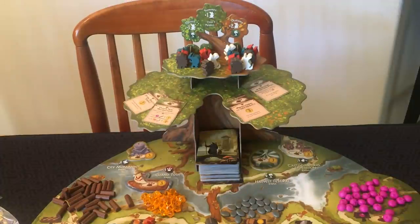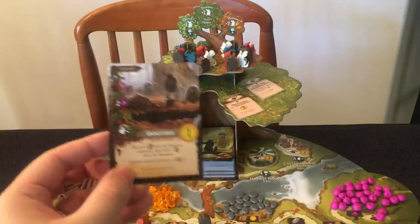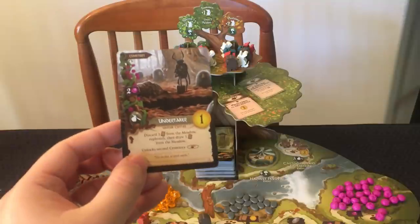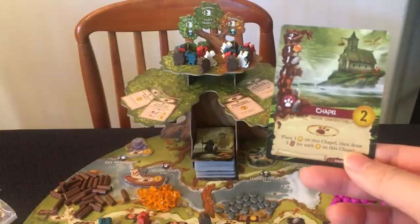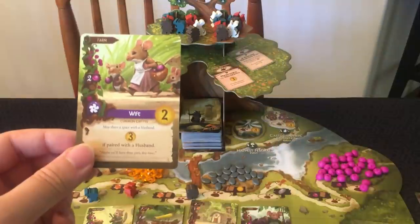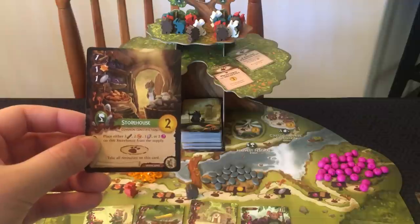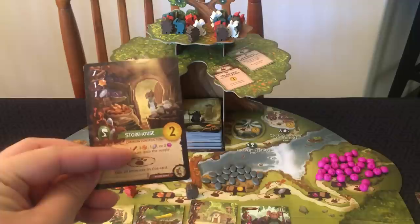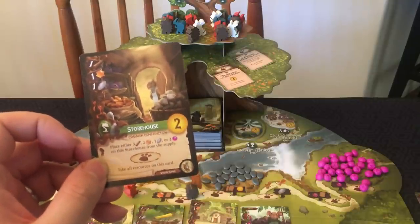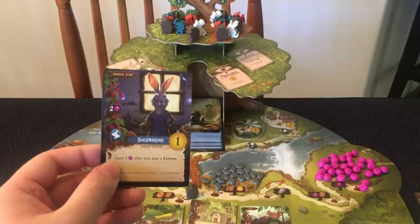Before going into the Collector's Edition specifically, here are some example cards. The Undertaker is a one-time bonus — discard three cards from the meadow, replenish, then draw one card from the meadow. It also unlocks a second Cemetery if you have that card. The Chapel lets you place one point on it and draw two cards for each point there, and it's also a location card. The Wife may share a space with a husband and is worth three points if paired at end of game. The Storehouse is a recurring seasonal bonus card where you can place three twigs, two resin, one stone, or two berries from the supply on it, and a worker can take all those resources. The Shopkeeper gives you one berry after you play a critter.